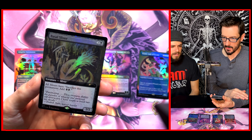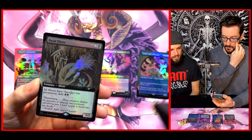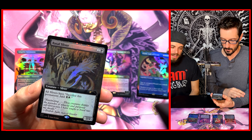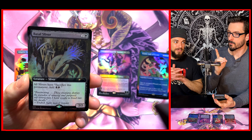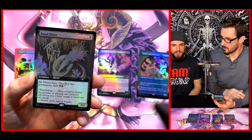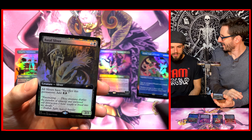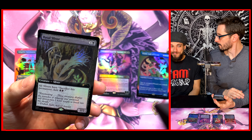Yeah, but if you're making tokens and there's no restriction — it just says sacrifice a permanent — unless you have something like cascade, you can just bust out stuff all day. If you can sack your sliver tokens, all the better, because then you don't lose your abilities. Ideally you don't want to sack your non-token slivers. But if you can sack your tokens, there you go — you're going to get a ton of black mana. If you also have Phyrexian Altar, that can actually help out, kind of double up on the amount of mana you're getting.